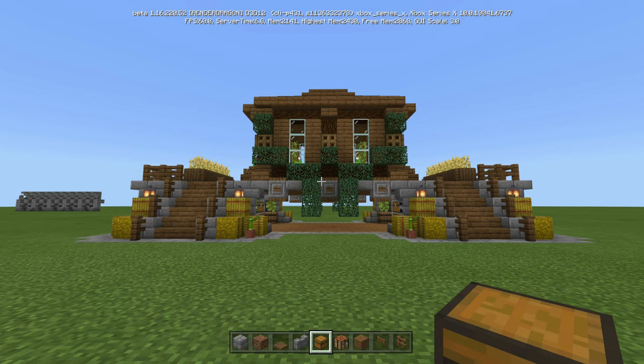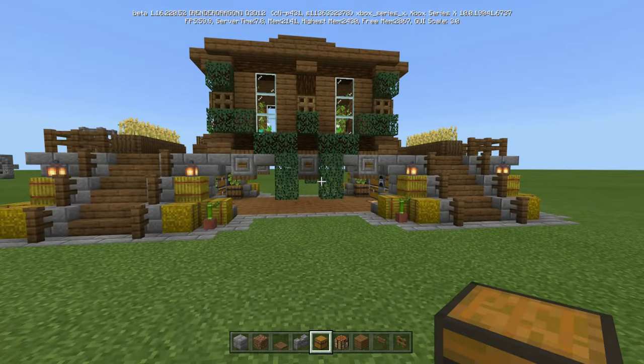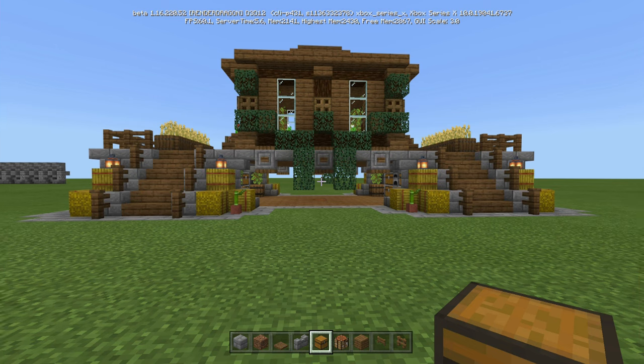Today I'm going to show you how to build this elevated house with storage and barn. This is going to be part one, just the bottom area. What's going on everybody? This is Captain Obvious, or Cap for short, and welcome back to another Minecraft tutorial.